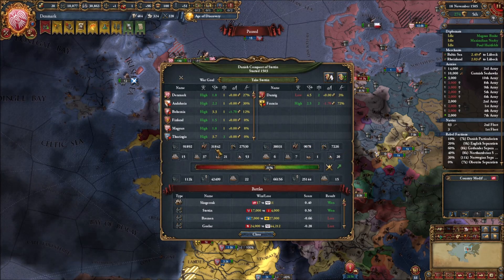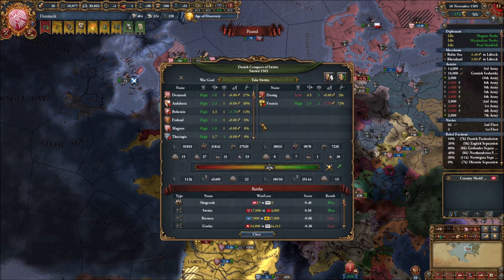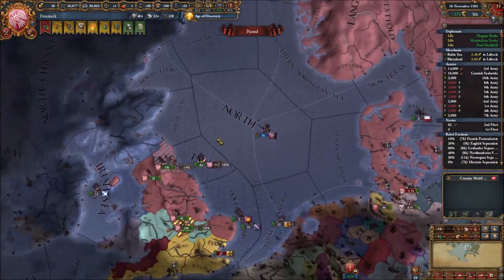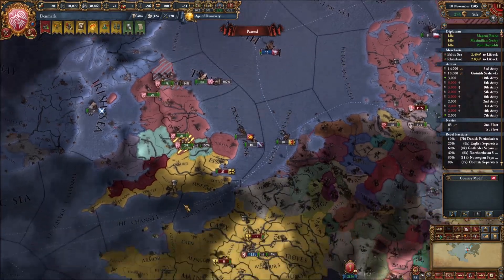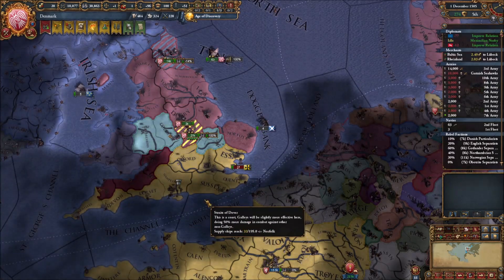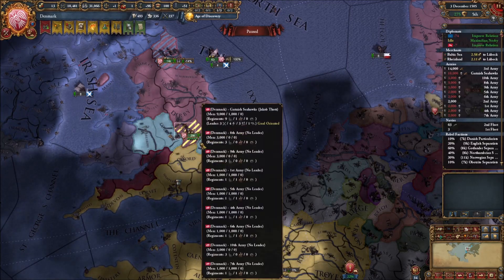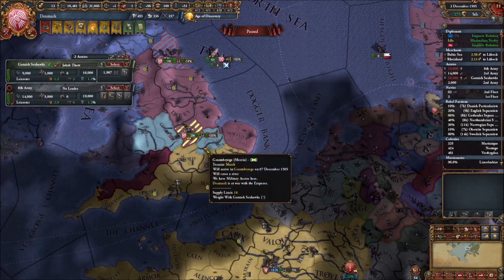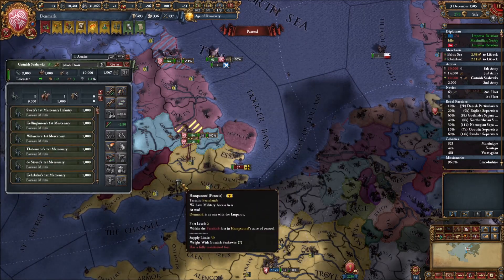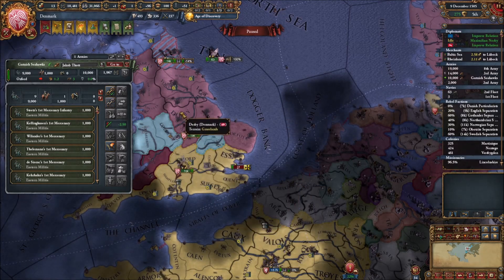They're down to 38,000 infantry, only 9,000 horse and 7,000 cannon. Our numbers are considerably higher. None of my allies are upset. Danzig wants out; Francia is still okay but not doing wonderful. We're just taking back a fort they took from us, then we're going to start taking over England - take out that port. Let's grab the mercenaries and have them come down there and start that siege.